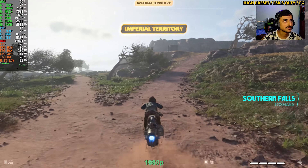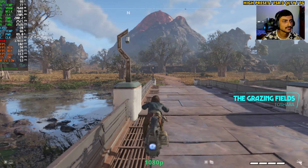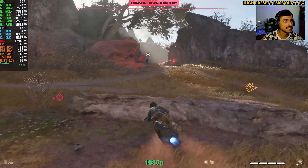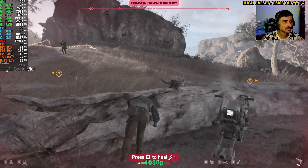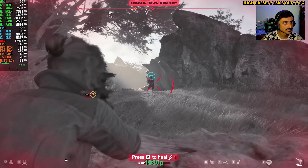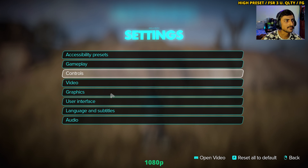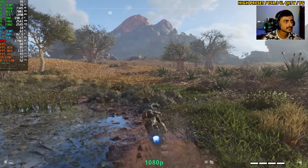Using Frame Gen increases VRAM usage, but we don't have more than 8 gigabytes, so there's not much to utilize. All the textures are being pushed to RAM. To improve image quality a little bit, I'm switching to Ultra Quality FSR 3 with the high preset — we'll get slightly lower fps but it should look a bit better visually.